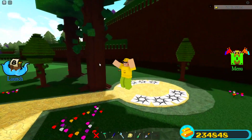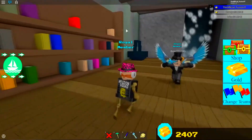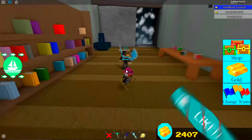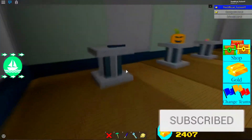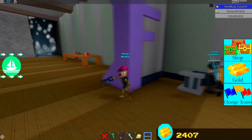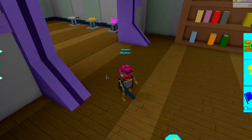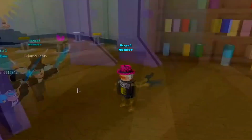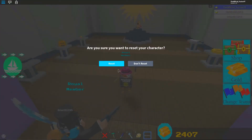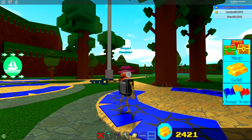I didn't actually have a clip myself, but this is Fusion here actually going and getting it. As you can obviously tell, you just press the black book and this key spawned — simply by pressing the black book. As you can see, he actually has the key in his inventory and on his person right now.